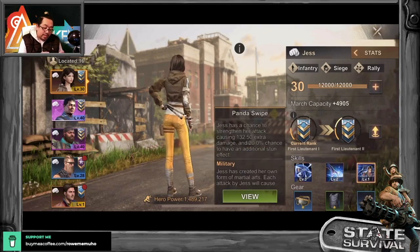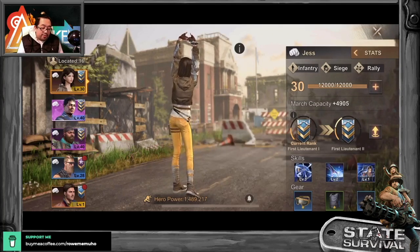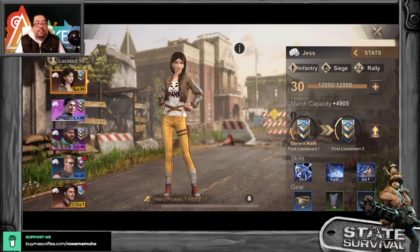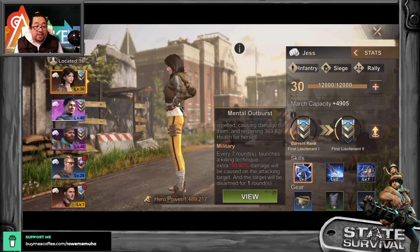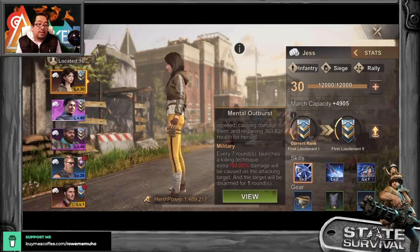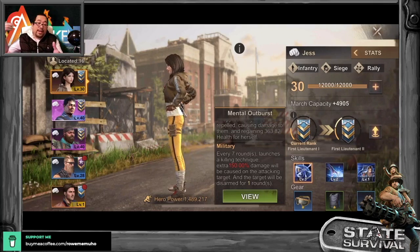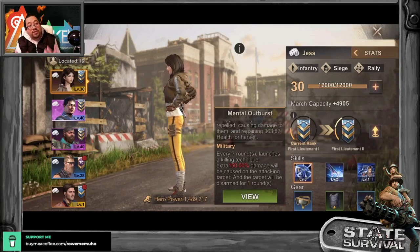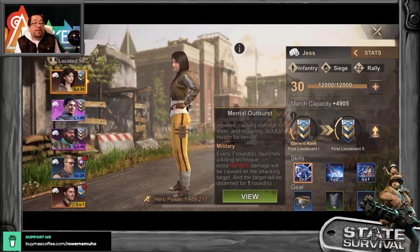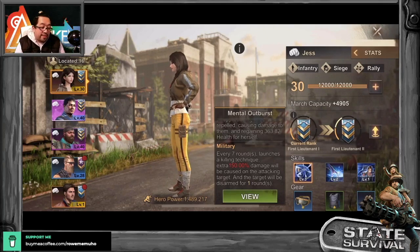Overall, she is good for attacking other settlements — like a siege hero. But as far as trap goes, she might be okay just for rally leaders. She should not be the first one to join because of her first skill — you need 7 rounds to get it activated. Traps don't really show you how many rounds of attack they actually do, since there's a huge amount of HP and it's kind of like one hit and go. Overall, she is a very, very good hero — probably will be one of my favorites.